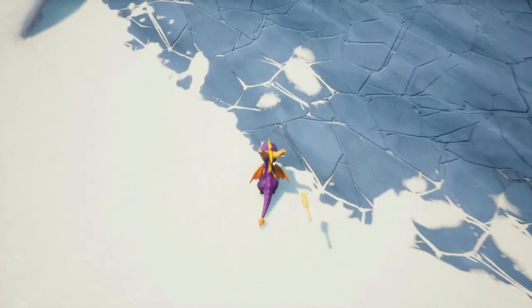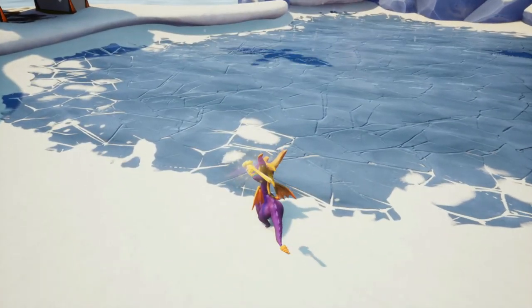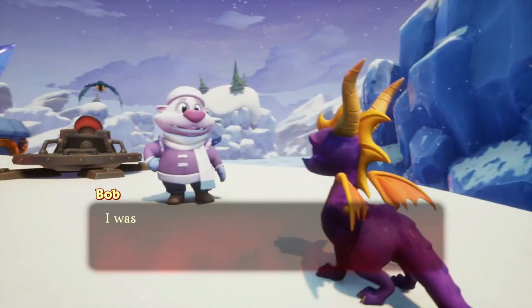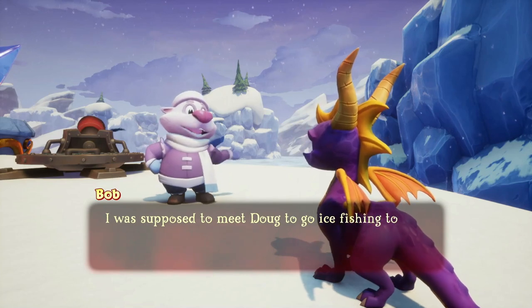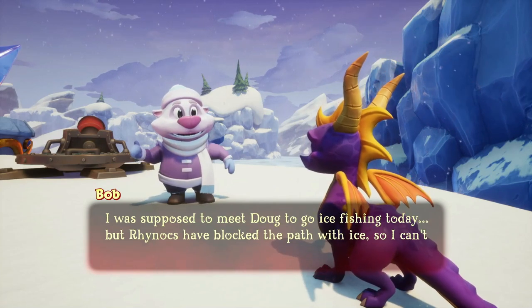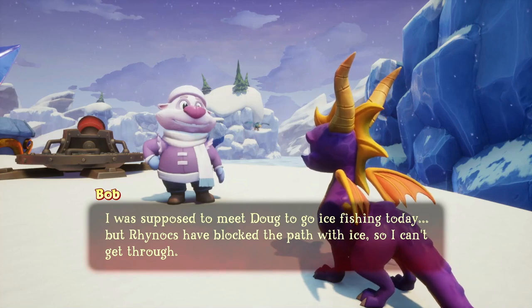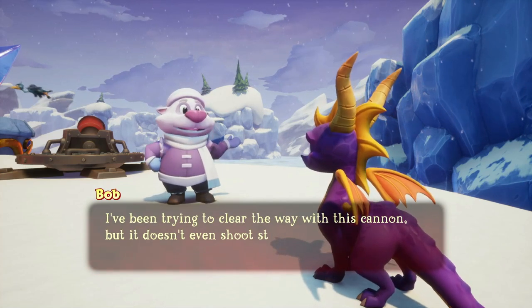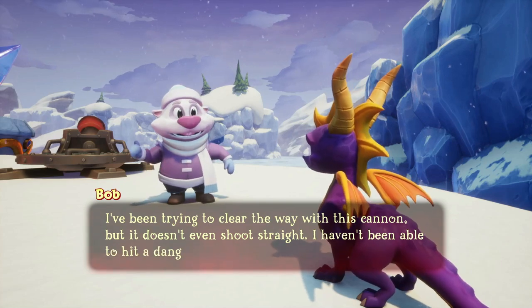The gimmick here is a lot of weird ice that doesn't look like it'd be slippery, and cannons, and polar bears named Bob and Doug. Bob says he was supposed to meet Doug to go ice fishing today, but the Rhynocs have blocked the path with ice so he can't get through. He's been trying to clear the way with a cannon, but it doesn't even shoot straight — hasn't been able to hit a thing all morning.